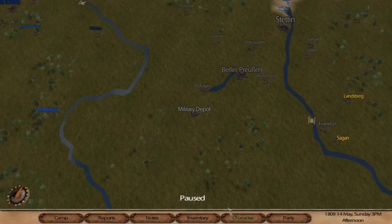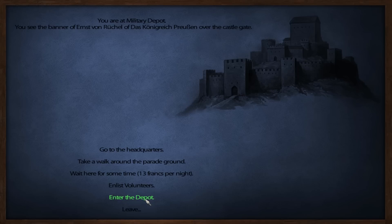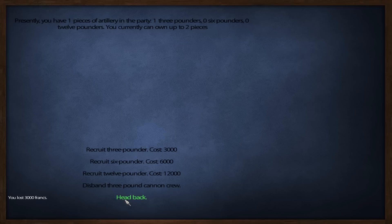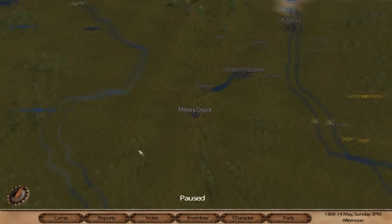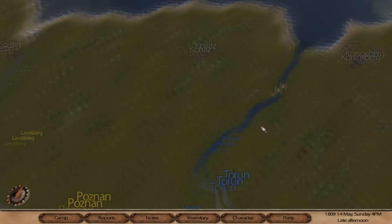We can already buy artillery, so let's buy a three pounder gun — why the bloody hell not. We now have a cannon crew. We head back out and are now even more powerful — 50 guys, can have up to 82, and we already have cannons. Awesome! We'll just upset the Russians a little bit more.